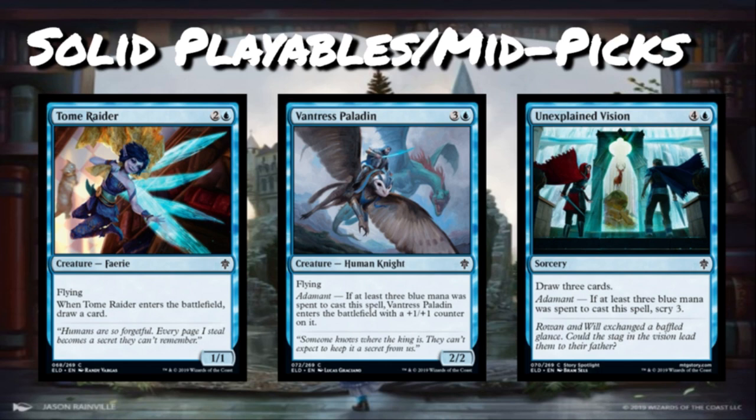Tome Raider is two and a blue — a 1/1 Faerie with flying — a common. When it enters the battlefield, draw a card. It's basically a blue Sky Scanner, coming after Cloudkin Seer which had a relevant creature type and one more power. There's no real Faerie tribal in this set, so that doesn't matter. You'll play as many Tome Raiders as you can if you're a blue deck. It fits the blue-red deck nicely since casting it likely draws your second card for the turn. People are going to draft this highly — it's basically Cloudkin Seer just a tiny bit weaker, and that still makes it a pretty good card.